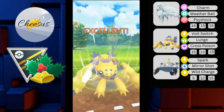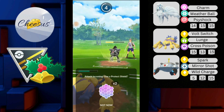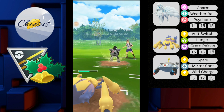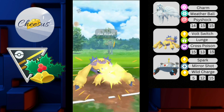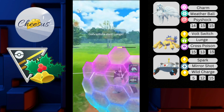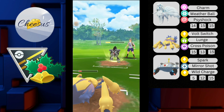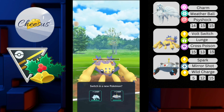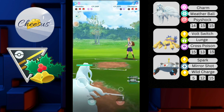I throw Lunge immediately to debuff the Obstagoon, which also does super effective. The opponent throws a charge move — now that he's debuffed I don't need to shield, it won't do much damage. He gets an attack boost on his side. I throw Lunge again immediately before he gets to the next Ninetales. He shields it — I'm happy with that, I've got shield advantage. I no-shield his return and he takes me out.